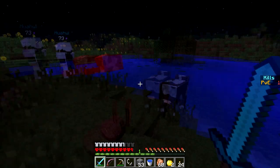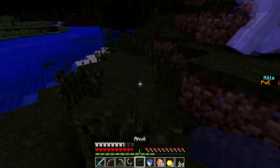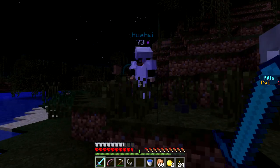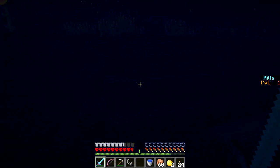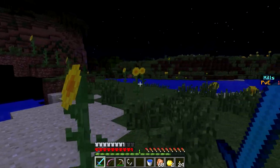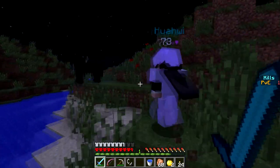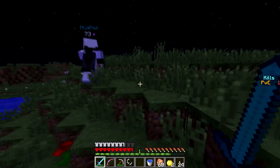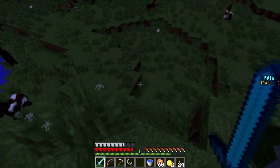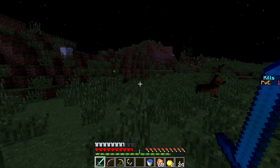I have three stacks of sticks. It's nighttime — there's a creeper, watch out, got him! Did you enchant your bow? My bow is power one, but I have a power one book — let me place the anvil and enchant it right now. Power one plus power one equals power two! I'll take the anvil back. You can make sharpness two with the iron sword. There are so many horses — we could get so far so fast! There's more sugarcane up there.